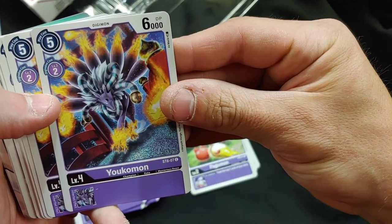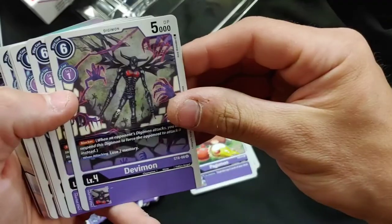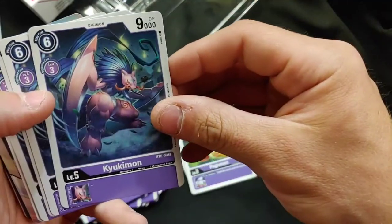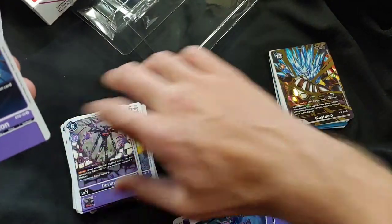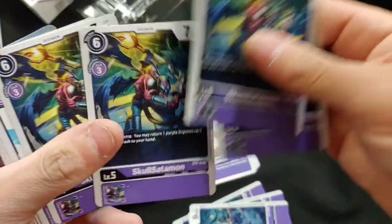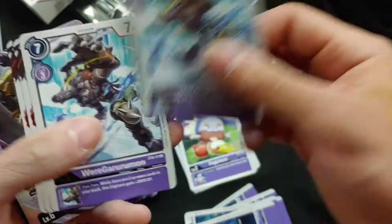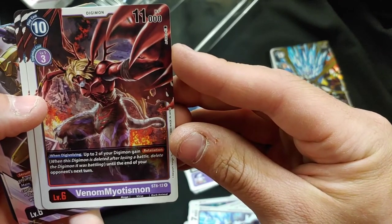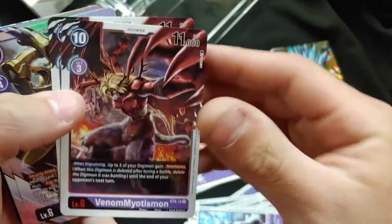We got Yokomon — where's Renamon though? Four of those. Then we got Devamon — blocker for only one Digivolve. That's just really strong. Kyukimon — that's a really cool piece of art, love that. For our level fives, we got Skullsatomon. One, two, three, and four. Then we got WereGururumon — kind of a dark version. We got Venom Myotismon — love that artwork. Up to two of your Digimon gain Retaliation when Digivolving. Strong piece of art right there.